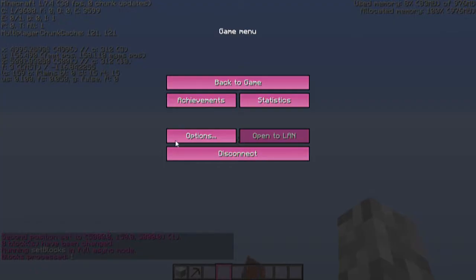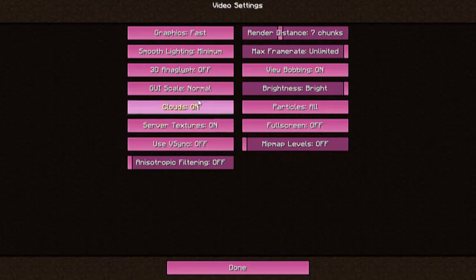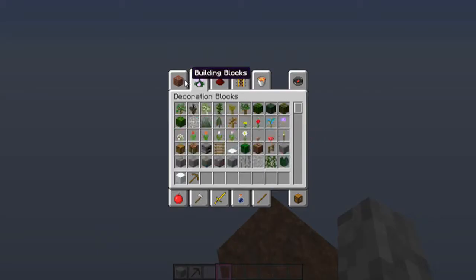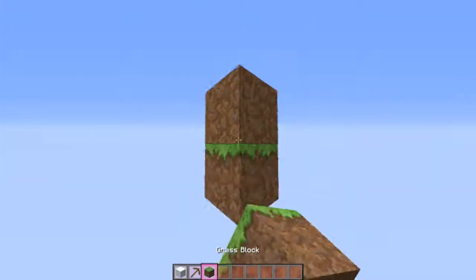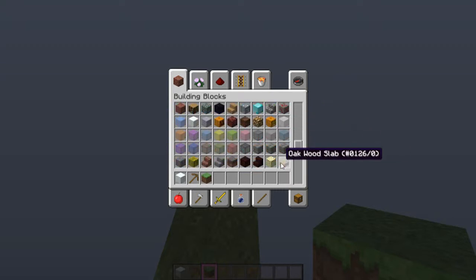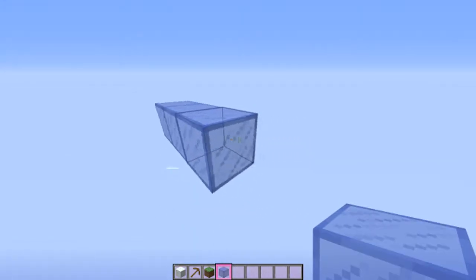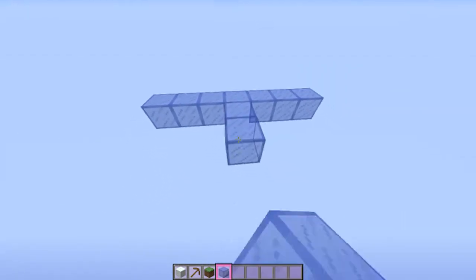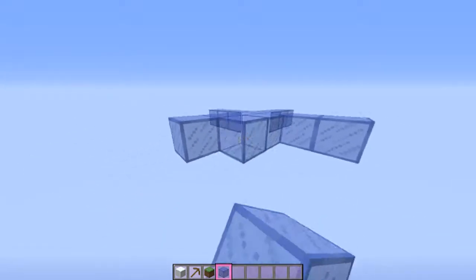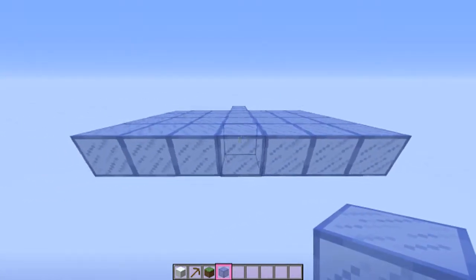Let's make sure clouds aren't going to get in the way — looks like we're okay, so we'll go ahead and turn those off. We'll go down one block to level 150. What kind of glass should we use? Let's go with a dark blue. We'll place it and make a little spawning pad — a seven by seven square.